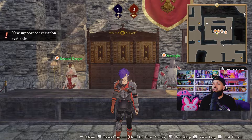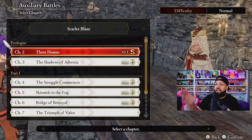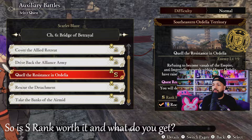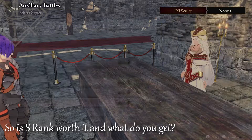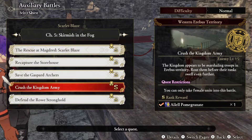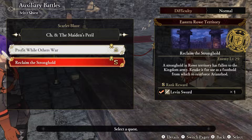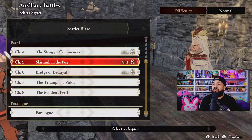S-Rank is something you want to achieve to pat yourself on the back, but also to get all the max rewards from every quest and mission in Fire Emblem Three Hopes. If you get S-Rank, you can earn items like a Rocky Burdock, Wing Thresher, Bless Lance, Steel Tome, Little Pomegranate, and bullion. Currently I'm in Chapter 8 of my Black Eagle save, and I got a Large Bullion and a Leaven Sword — I love the Leaven Sword.